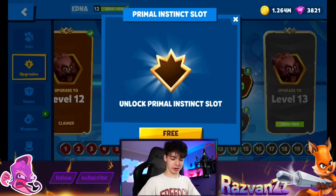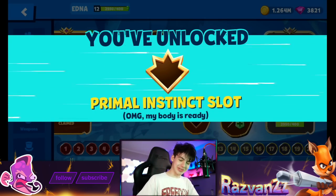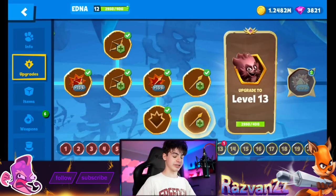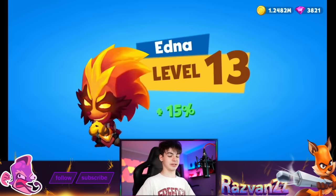One thing I'm 100% not interested in is the primalistic friend. But you know what, that's actually going to be quite good because Edna needs it - she desperately needs this upgrade. Level 13! Let's get it, let's do this. That didn't cost anything to be honest.